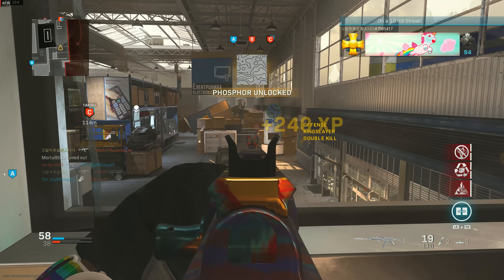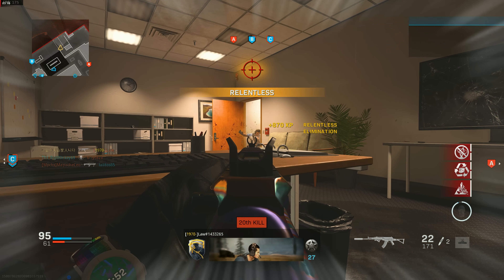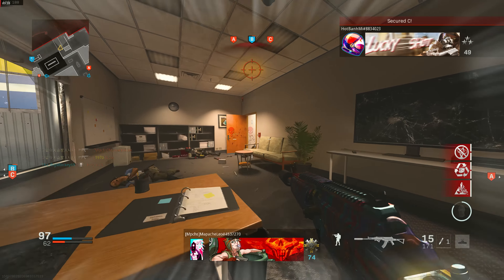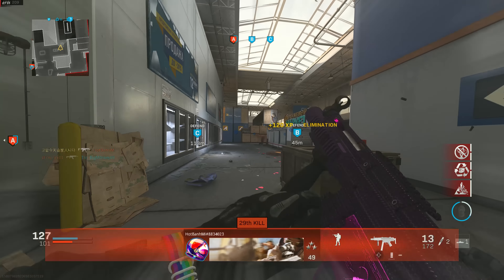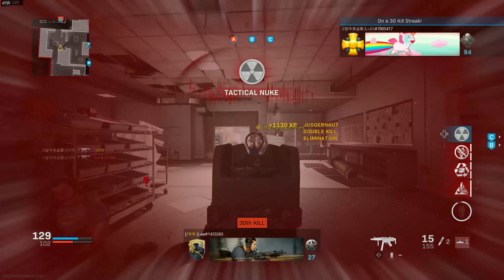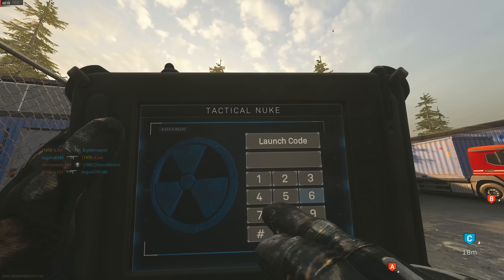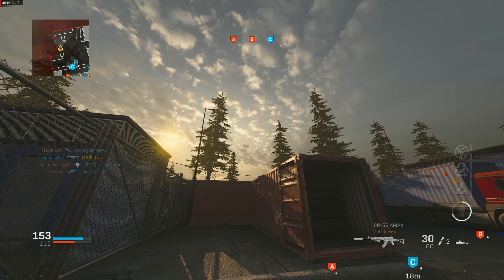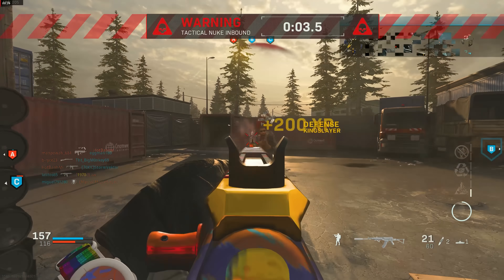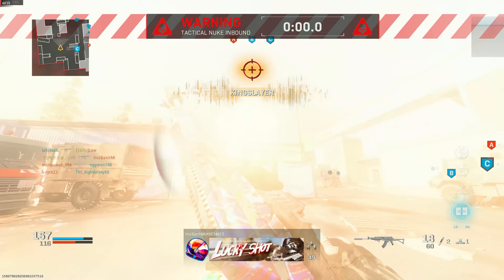Up next we have the big daddy himself — the CR-56 AMAX, or Amax, whatever you want to call it. This gun is insane. The time to kill has actually been nerfed two or three times, but it's still absolutely insane. The biggest mistake I see people making is they don't have the biggest barrel on the AMAX. The biggest barrel also gives you the best iron sights, so you don't need a GI Mini Reflex or any optic.